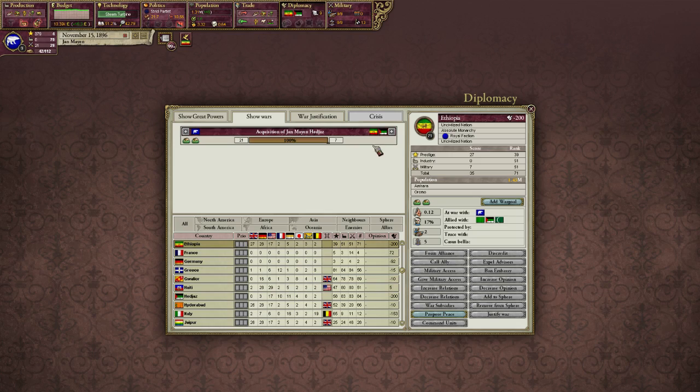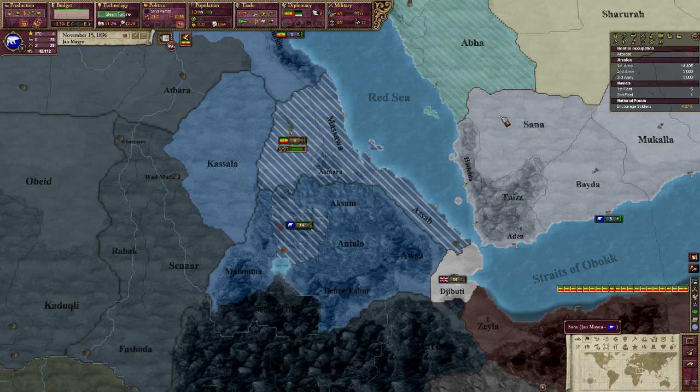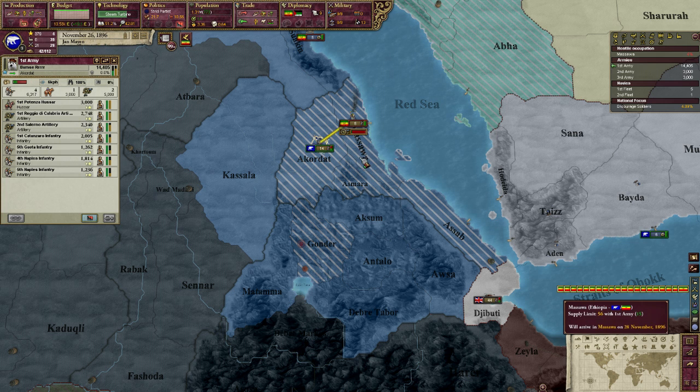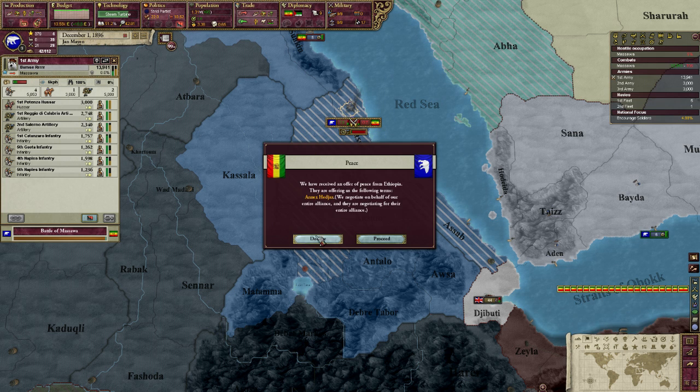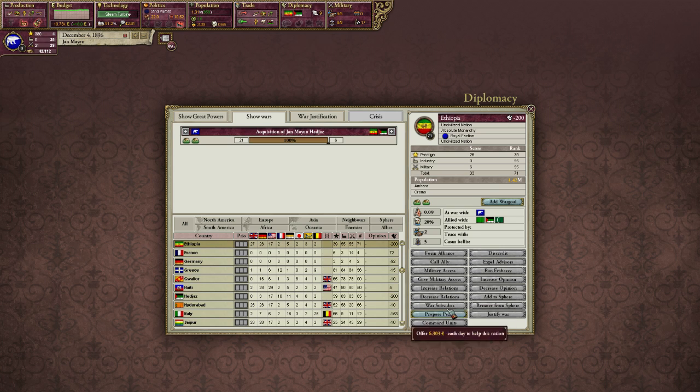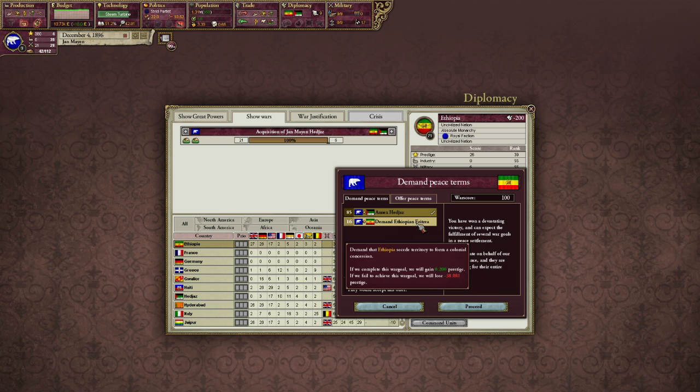There's a crisis. Now we have 100% war score. Now I guess we can get proof of the fact that they will not accept - no, they won't accept it all. It's really lame, but that's just how the game works I guess. So sad. When we finally are able to add more than one goal, they won't even accept it. Well then, let's force them to accept our goal of acquiring Hajjass.